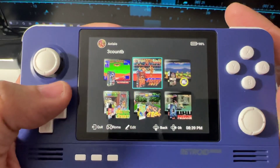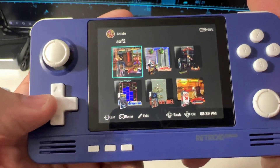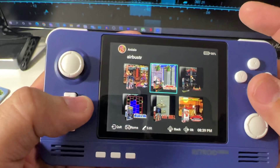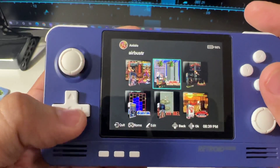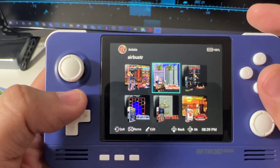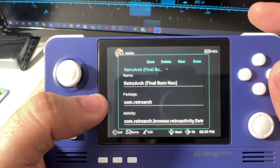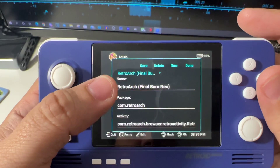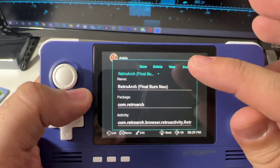Getting box arts downloaded on it was really hard — I didn't like the way things work. I have a folder on my computer with all the box arts, and I transferred that to my SD card and changed it to the installation path on the system. It's a pain to get that done. You also need to set up which emulator you prefer — I have RetroArch and Final Burn as my cores to launch games.